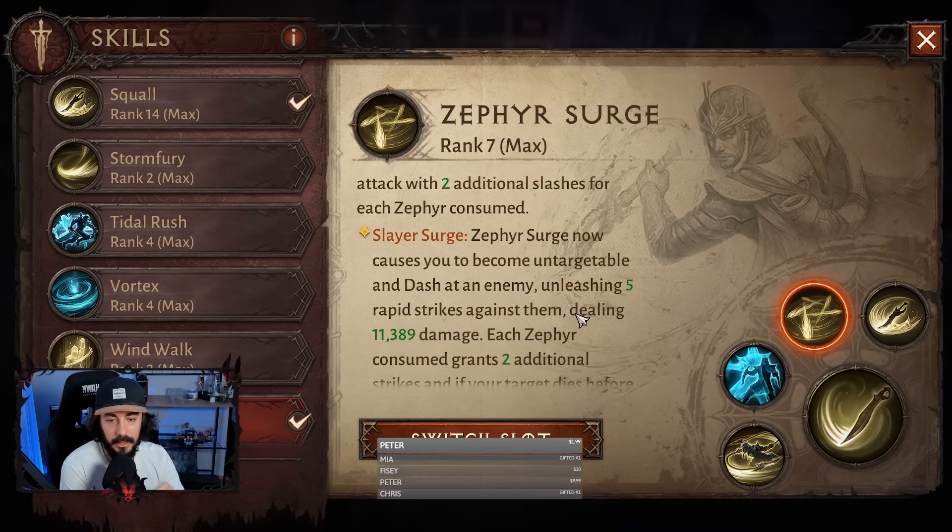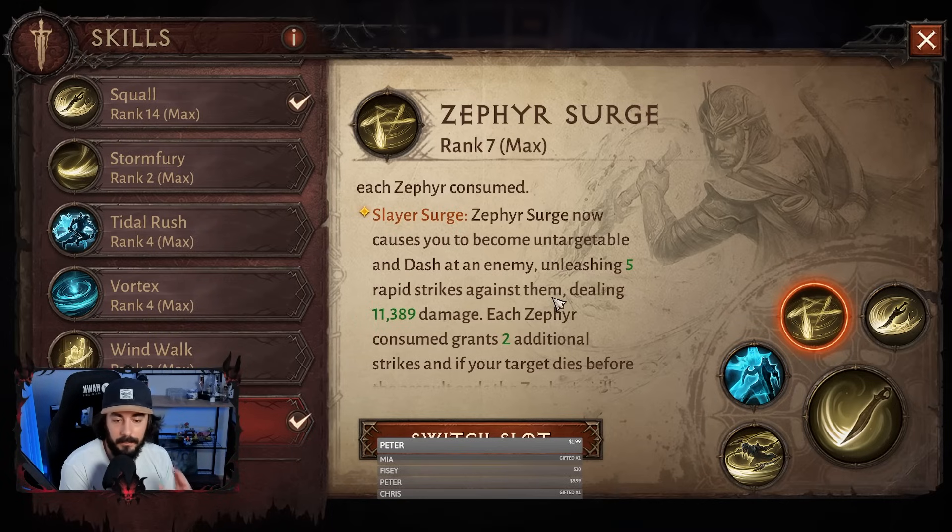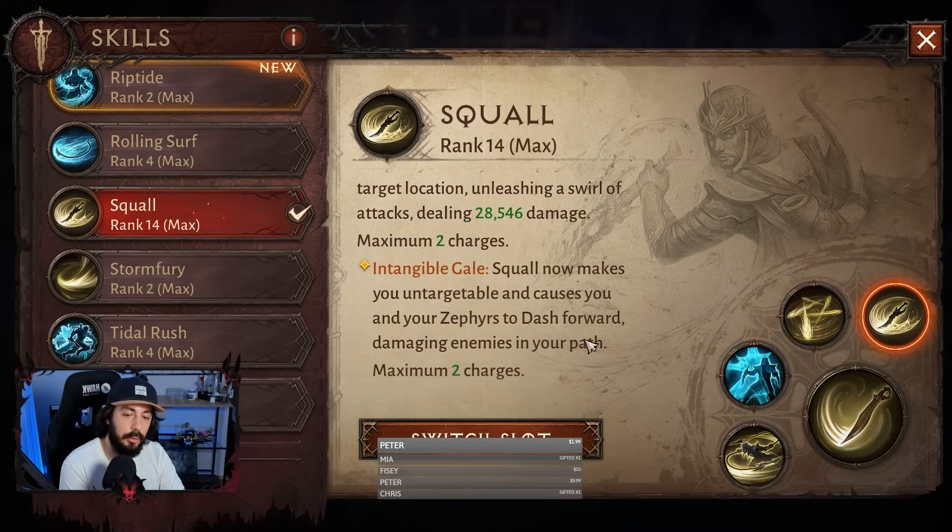We have Zephyr Surge, which works as a dash with this essence. This is like Seven Sided Strike from Monk — you become untargetable and hit the enemy, which triggers our set items, and you deal damage. Squall is like Mystic Strike from Monk but better, because you are untargetable while doing this. You also move with Zephyr, so you are able to deal damage to enemies in your path. It's a really good skill with this essence.